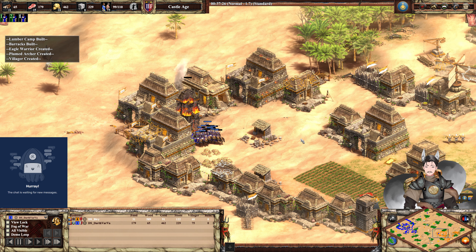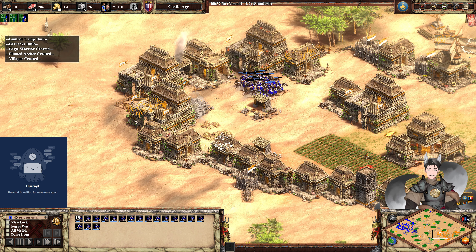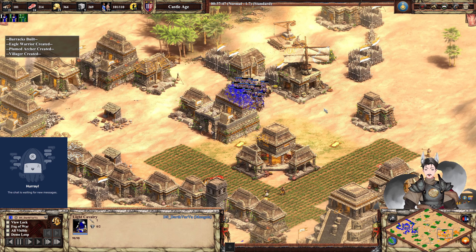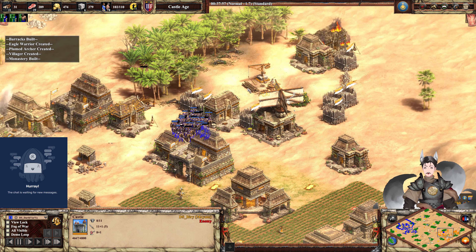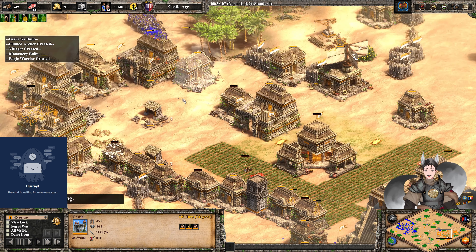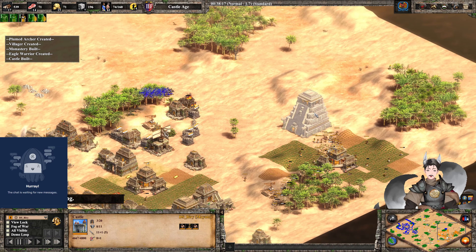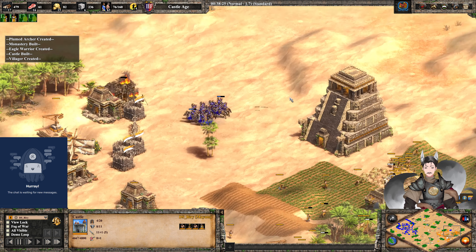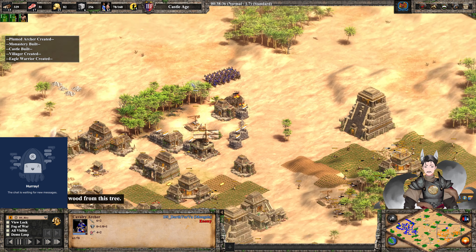Yes, Ballistics confirmed. A castle is now built on the field. I think he's going for Plumed Archers — there is a Plumed Archer in there with a couple villagers. We've got another keep or castle over here to help secure this region. The Cavalry Archers will find it relatively soon. They only have one pierce armor at the moment, so they will sustain quite a bit of damage from those castles.